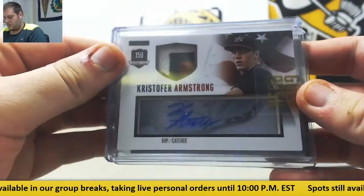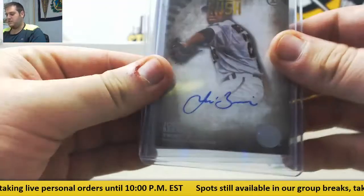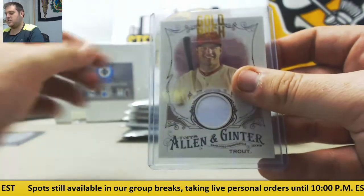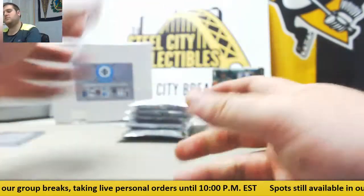Christopher Armstrong, patch auto — we'll see where he is. Jose Barrios auto for the Minnesota Twins. An Allen and Ginter jersey card for the Angels — Mike Trout jersey card going to the Angels.